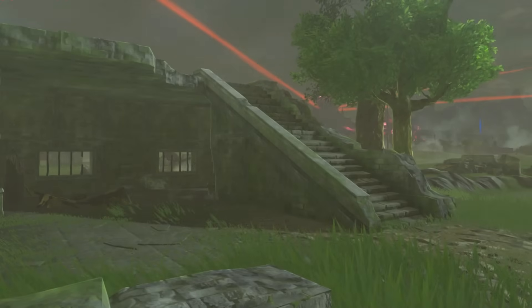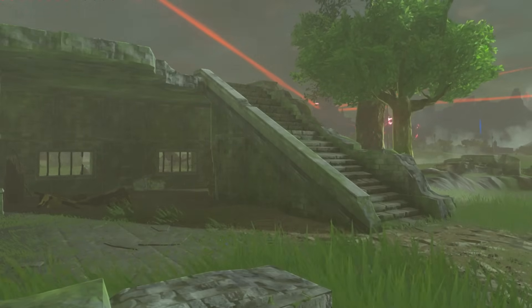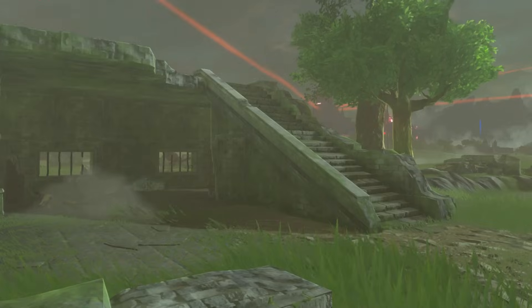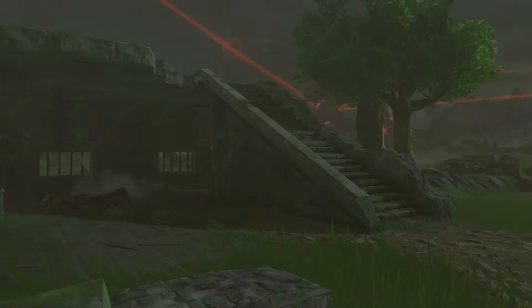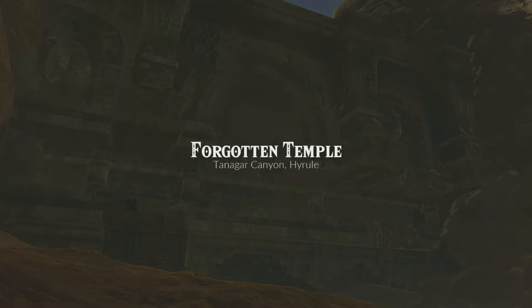The stories of the game's ruins are never explicitly shown to us, just implied through their locations, designs and purposes. But these remnants of an ancient world are some of the most interesting parts of the game, and one of my absolute favourites lies hidden in the canyon of the Tabantha Frontier in the north-west — the Forgotten Temple, one of the game's strangest mysteries.